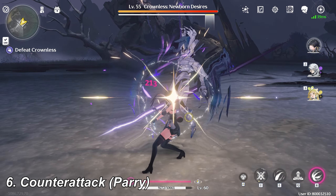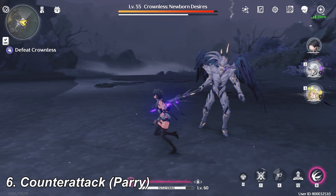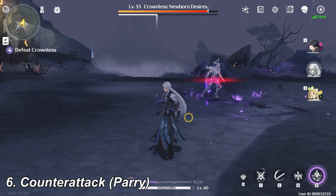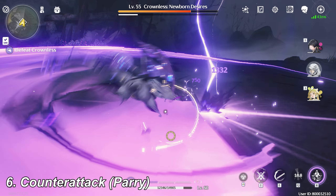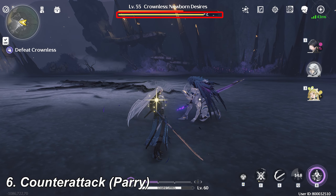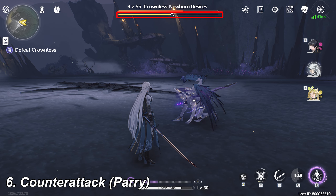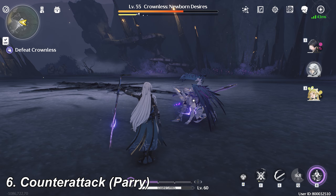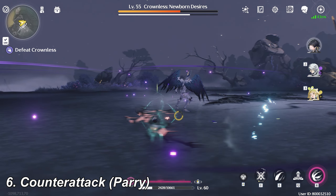Counter attack, or parry: when an enemy is about to use certain moves, a weakness halo will appear. Attack in time to trigger a counter attack — this blocks the incoming attack and gives you an upper hand. Counter attack greatly reduces the enemy's vibration strength. When the vibration strength is fully depleted, the enemy is immobilized and cannot take any action for a period of time. You can perform a counter attack using basic attack, plunge attack, intro skill, Echo skill, and many other ways.